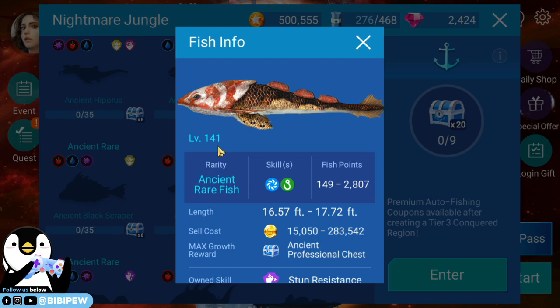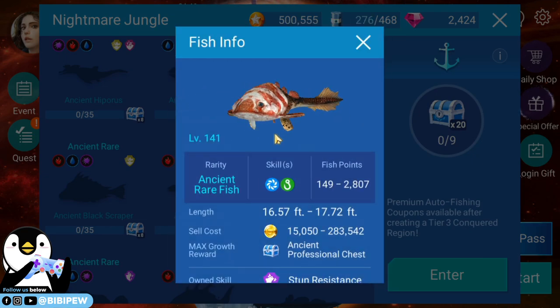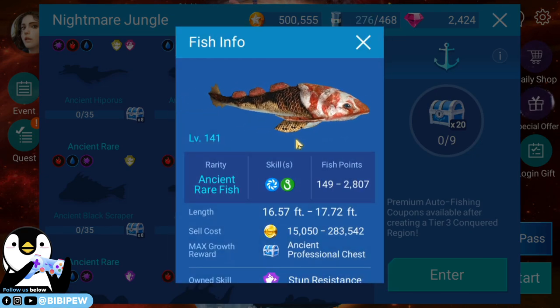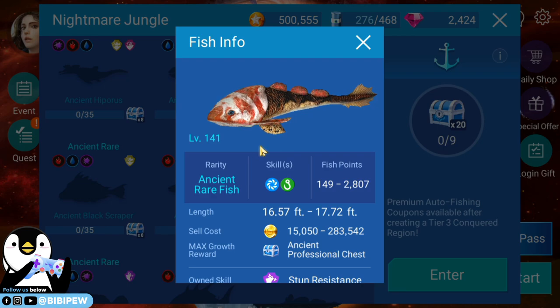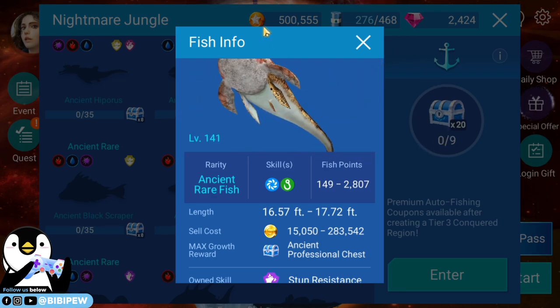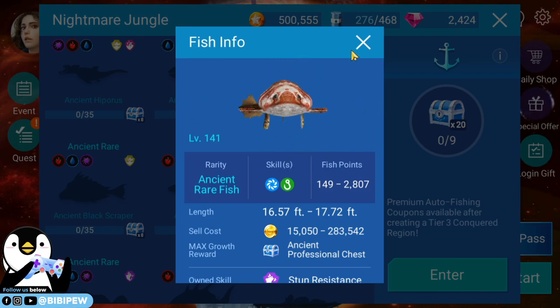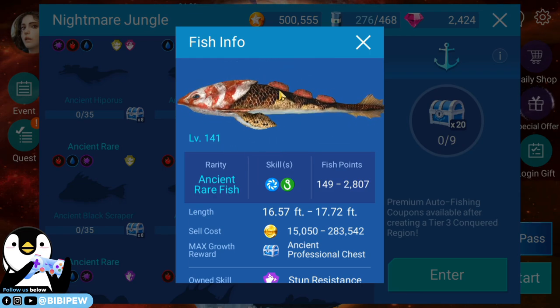The fifth one is called the Ancient Pyrrhodes. Wow, you see — it's like a suckerfish, but it's more colorful. You see the back — the back has something like a tree or barnacles on it.